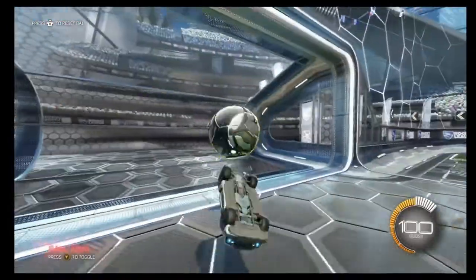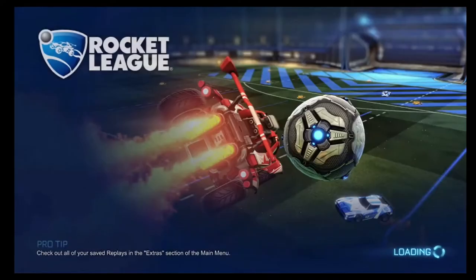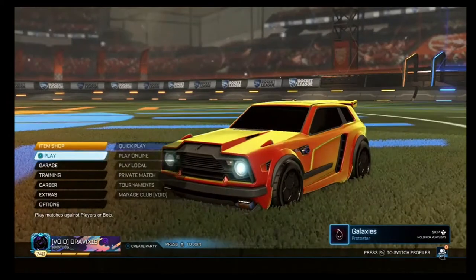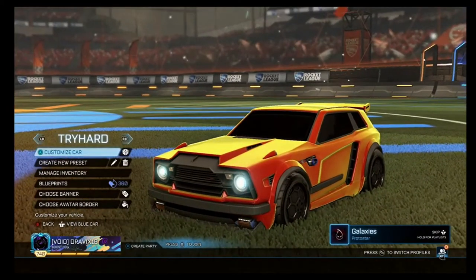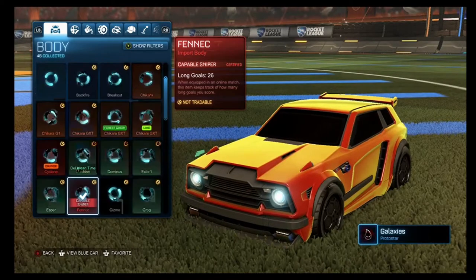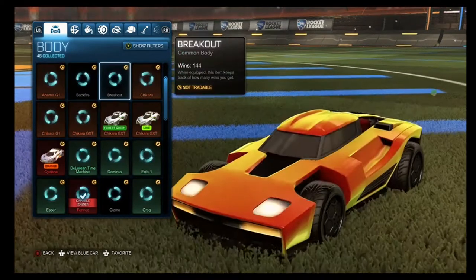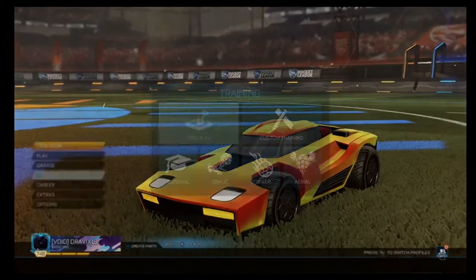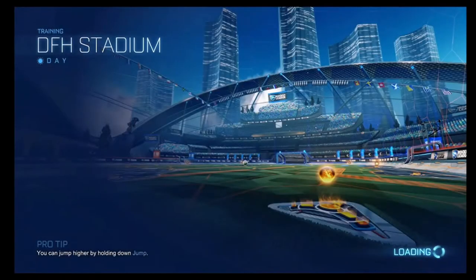The Fennec I don't think is gonna work for this, so I'm actually gonna go with the Breakout because it's a good car for air dribbling. Let me just get the Breakout — sweet. Hop into free play.